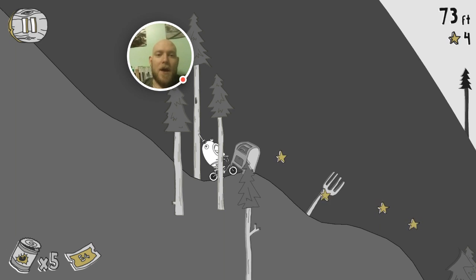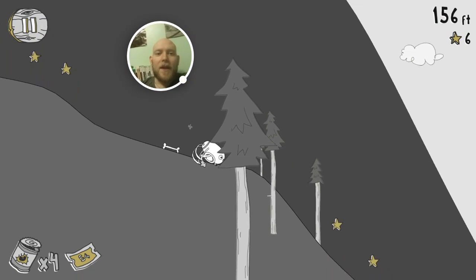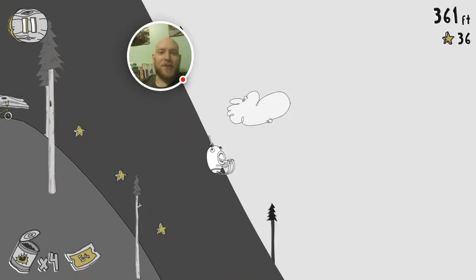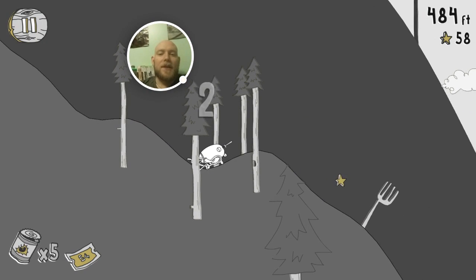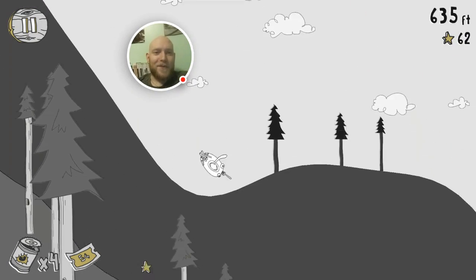So you get stuck like this and you can launch him off. It hasn't even counted that my run has started properly yet because he's still on the bike. Normally he'd fall off and be tumbling down the hill, but you essentially just drag your finger in a line where you want him to fly — that's the mechanic of the game. You start with just one can of beans and you have to upgrade all the way; the full upgrade is five, which is what I've got. If you've got stuck early on your run will end very prematurely.